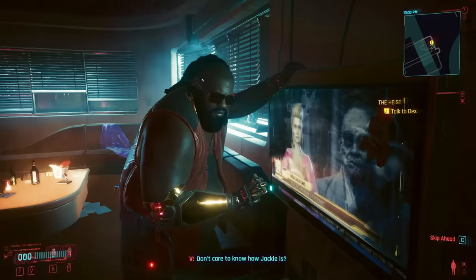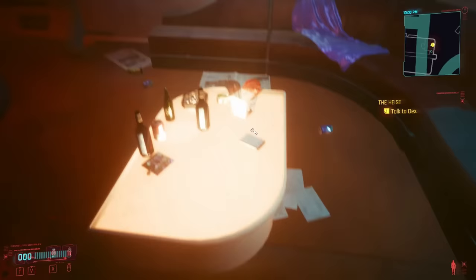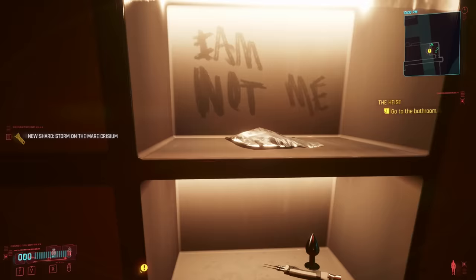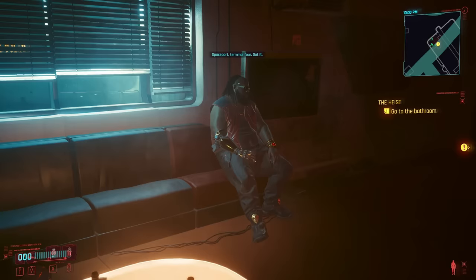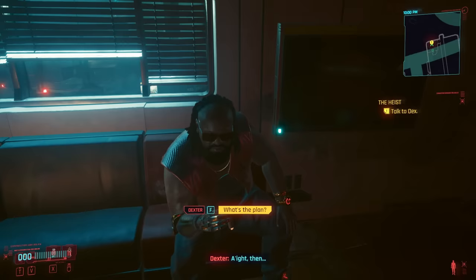Number ten: Dexter's Escape Plan. When you meet up with Dex in the No-Tell Motel, he will tell you to clean up in the bathroom before trying to kill you. But if you stay in the room, you can listen in on some unique dialogue Dex has, booking himself a one-way trip out of Night City: 'Shuttle light boat. Today. No, can't wait till dawn. One seat. I'll pay the premium. Spaceport Terminal 4. Got it.' If you wait around too long, Dex's bodyguard will just pistol whip you before you ever have a chance to go to the restroom.